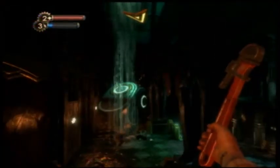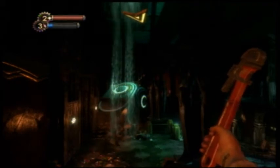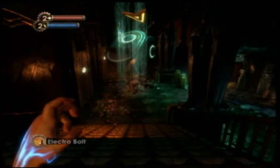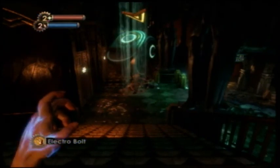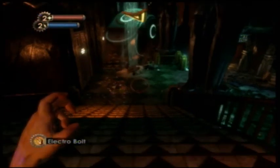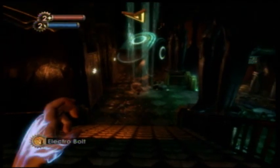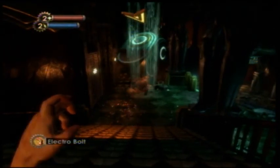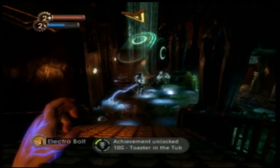What you need to do to get the achievement is lure a splicer under, or in water, and shock into that. You can shock the water electrically. In this case, you can do it without even going down to fight — just aim directly at it, shock him, and you get Toaster in the Tub that fast.